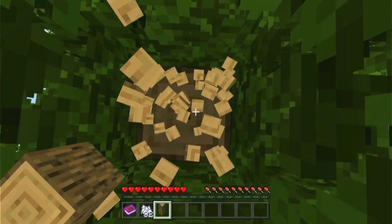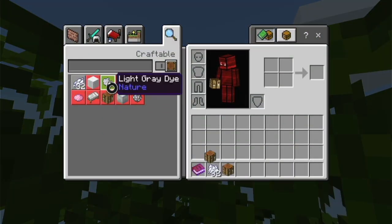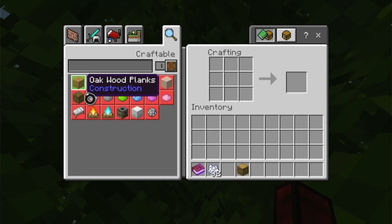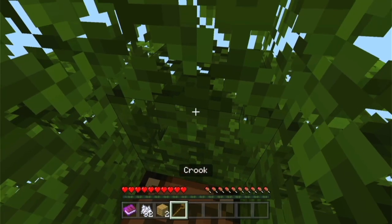For 4 sticks, I think I need 1 piece of wood. Let's make a crafting table, because I think you need a crafting table to make it. Let's get 4 sticks. A crook — there we go.